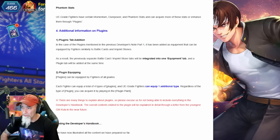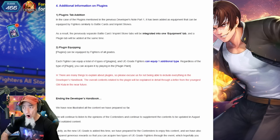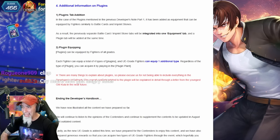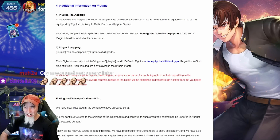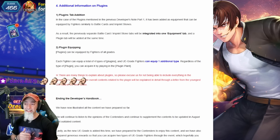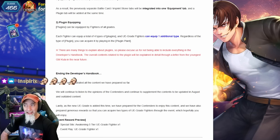The previously separate battle card and personal tabs will be integrated into one equipment tab, and a plugin tab will be added at the same time. Plugin equipment can be equipped by fighters of all grades — good to hear. Each fighter can equip a total of four types of plugins, and UE grade fighters can equip one additional type, so five plugins in total, giving them more of an advantage. You can acquire plugins by playing the plugin plant, which is another game mode we'll have to play.